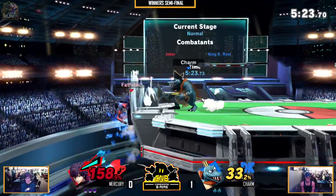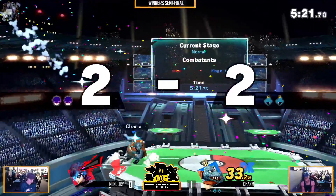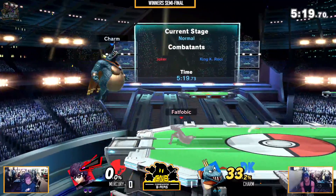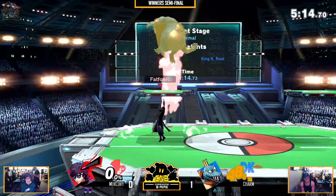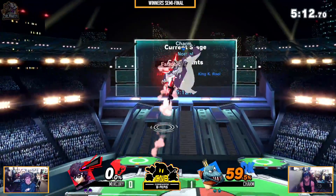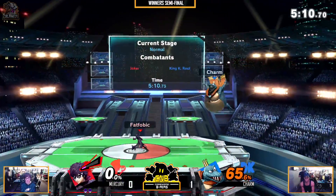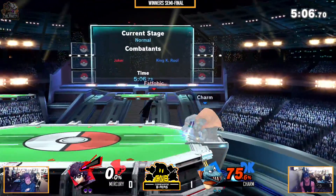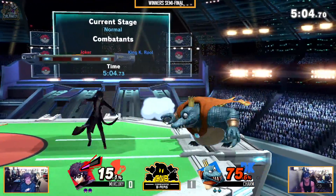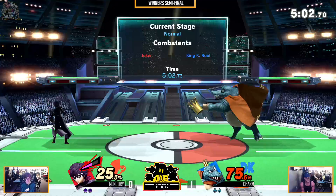Mercury playing pretty well, but still — one mistake in the stock. That ledge sharp is so good. I like just waiting for it to be done, waiting for something else to happen. Charm knows how to down air — he would down air you if you do it twice. He's very good at timing invincibility. He's done it against me before. I waited and he just down airs me. He's a good player.